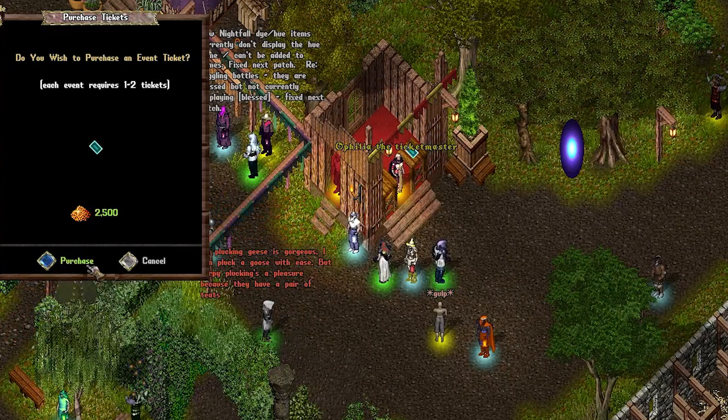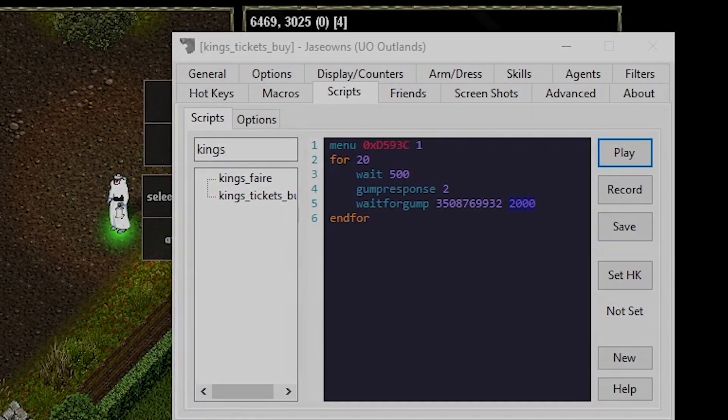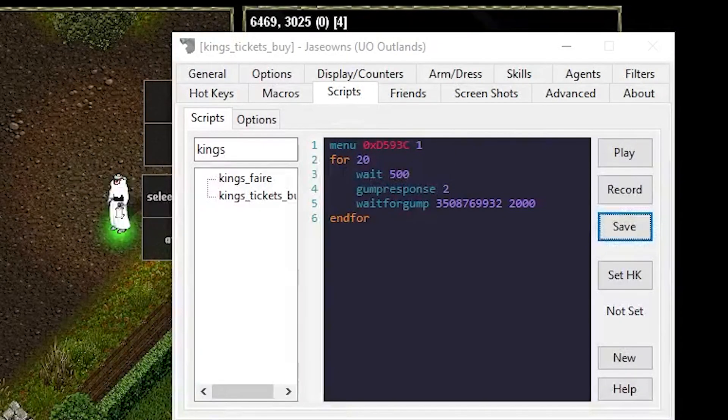Let's say I want to buy a bunch of tickets at a time — let's say 20, for example. That's why I made this script, because I don't want to click 20 times. I have 30 tickets already, but let's buy 20 more because this is where all my money is going to go this week.